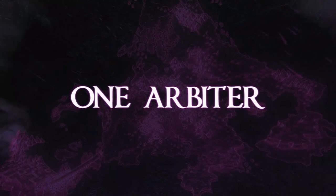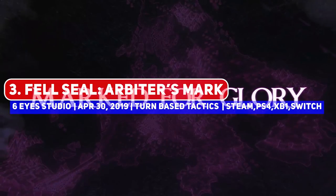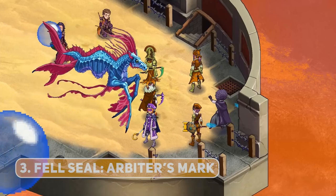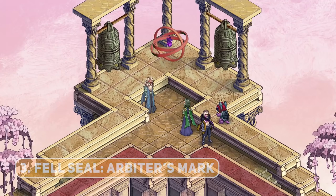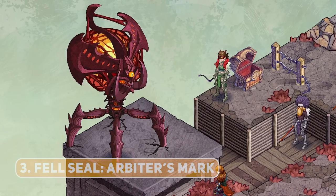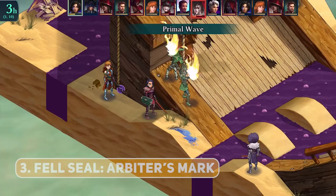One of the best titles to come along recently is Fell Seal: Arbiter's Mark, one which shares elements with Final Fantasy Tactics but has its own unique cast and story. Play as an arbiter — basically the world police — who discovers a growing corruption within the organization and has to root it out. An in-depth class system and awesome pixel art makes this one yet another no-brainer. It also launched the Missions and Monsters paid DLC in June, so there's even more content to check out if you love the game.